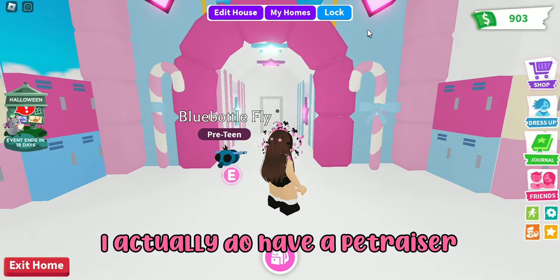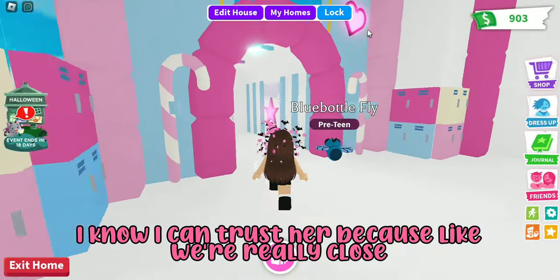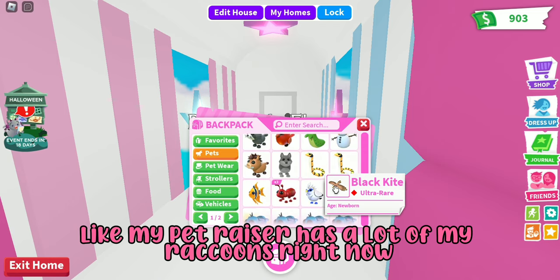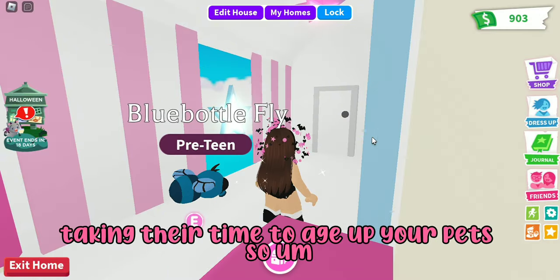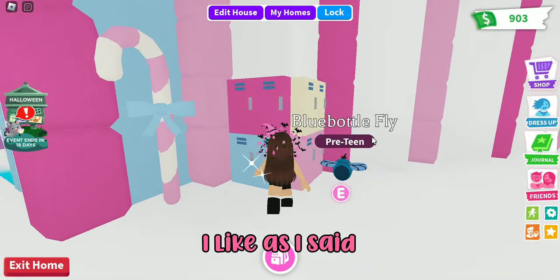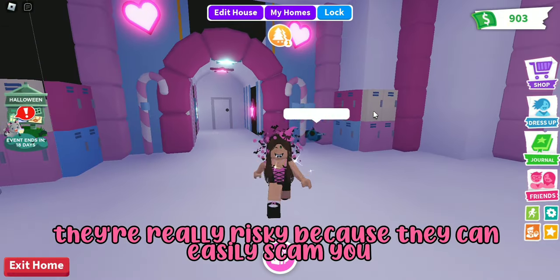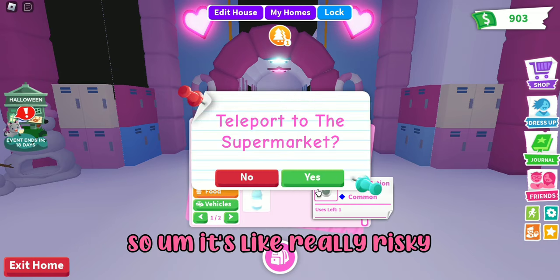My ninth tip is pet raisers. Pet raisers are really risky — I have one but I know her in real life so I trust her. Basically you give your pet raiser pets to age up, like my pet raiser has a lot of my raccoons right now, and you pay them in pets for their time. My pet raiser is Super Brownie 47. But they're risky because they can easily scam you — I've been scammed before.